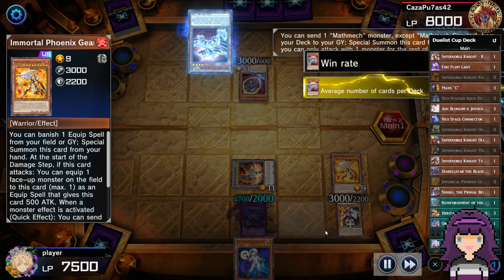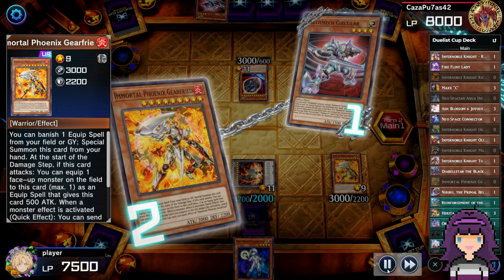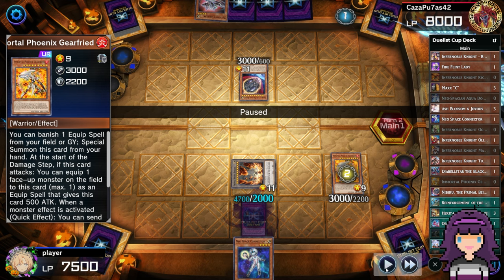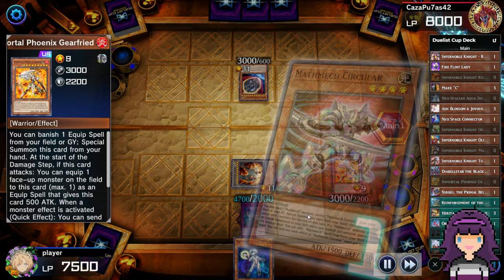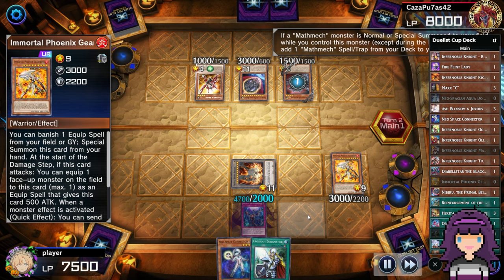I draw in standby, main phase. Opponent leads with, of course, Circular. We know three of the four cards in their hand: two Circular and Triple Tactics. Despite that, I'm actually going to use Immortal Phoenix Gearfreed's effect on the Circular. Looking back, that was definitely a misplay. When I played this duel initially, normally whenever I reveal cards from my opponent's hand I always write them down in a little notebook I keep next to me on my desk. I didn't do that here and I actually ended up forgetting that they had Triple Tactics Talent. So if you're playing effects that reveal your opponent's hand, I highly recommend writing them down or taking a screenshot — that note-taking is not legal in paper play, but it is legal in Master Duel. Definitely do it; it's very helpful.